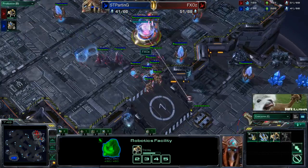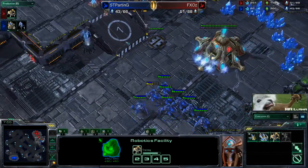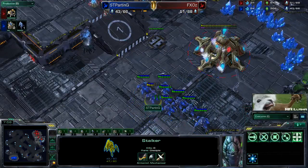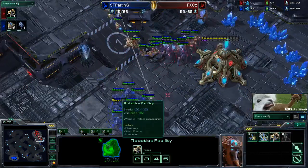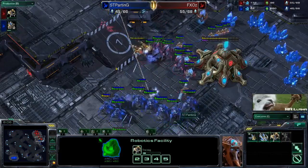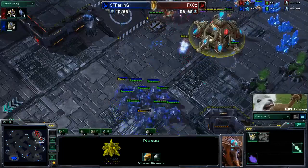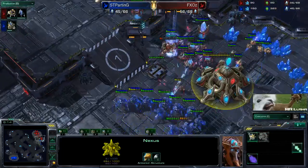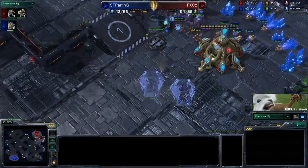A lot of times a player will try and get out that observer first - no, forget the observer. He sees the blink all-in is coming and he says okay, I have to get this out. I'm Chrono boosting it, I'm Chrono boosting out my second immortal. This is everything I need to do. There are also some probes right here that he can pull. It's basically micro - he gets a little unlucky not getting able to put his immortal behind, so he loses that.